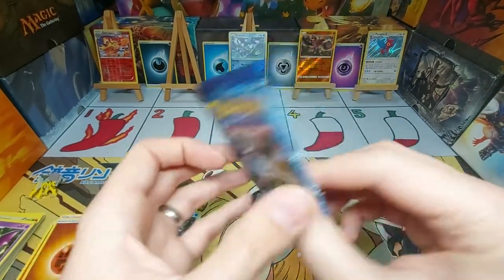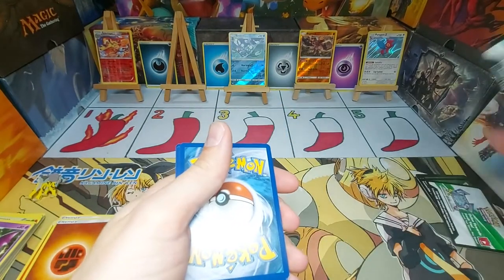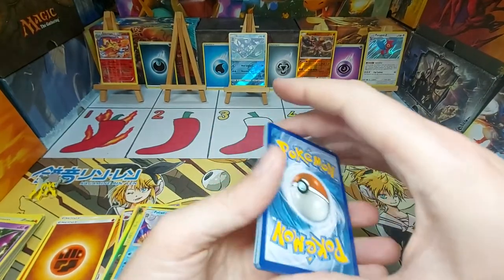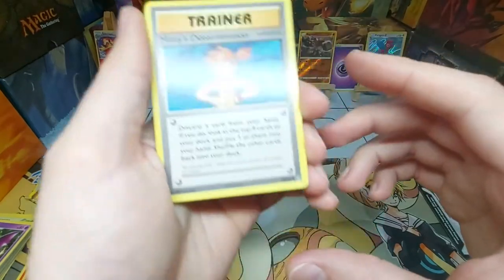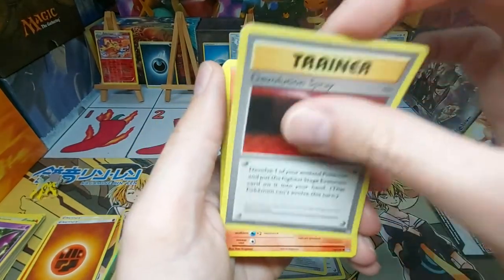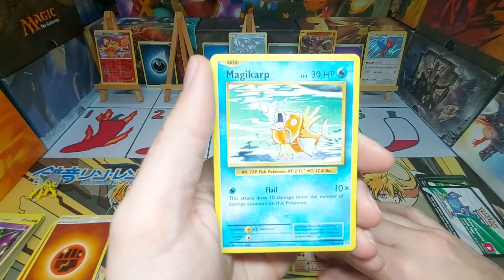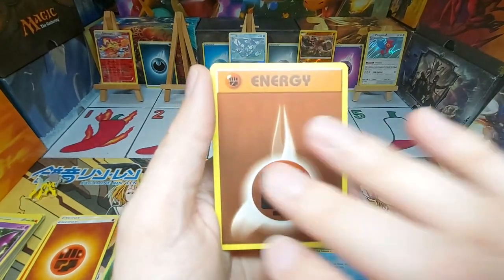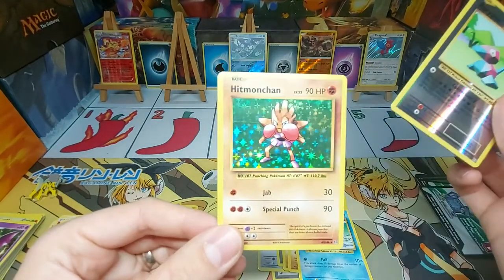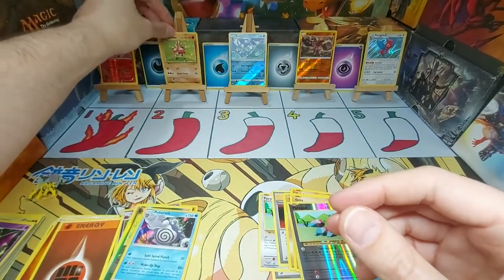One pack left — another Evolutions. Let's see if we can get slightly better than last time. Inside we've got Misty's Determination, a Porygon, Devolution Spray, a Vulpix, a Sandshrew, an Onix, a Magikarp, a Fighting Energy, a Reverse Porygon — not bad. And old-school style Hitmonchan! You get number two, just for the nostalgia. There we go.